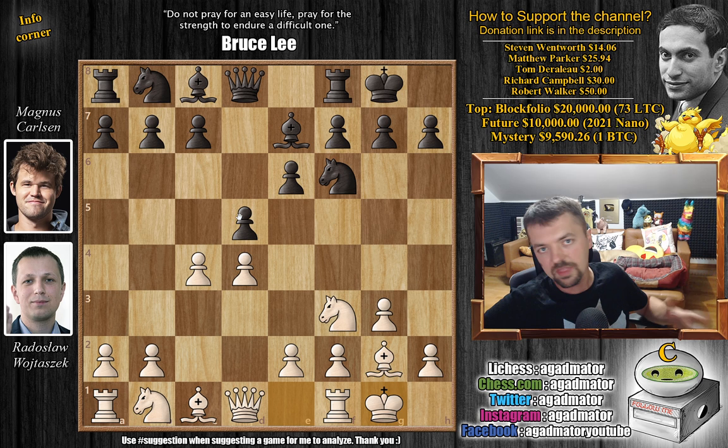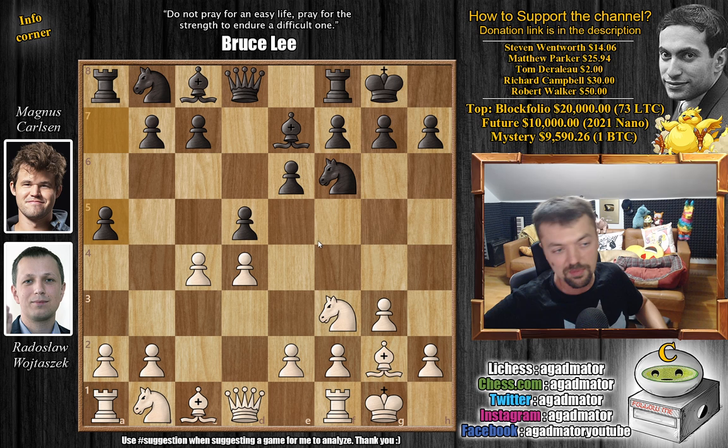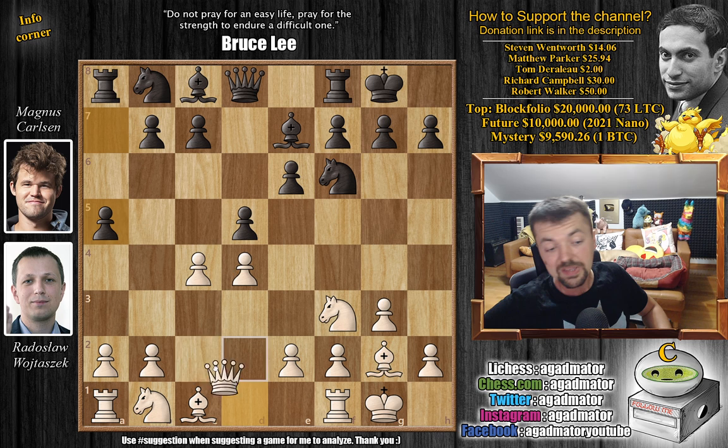There are a couple of very popular lines — over a thousand games in the database with each of these ideas. For example, d captures on c4, c6, knight b to d7 — many moves here. But Magnus chooses one that hasn't been played all that much, maybe some 30 games in the database.